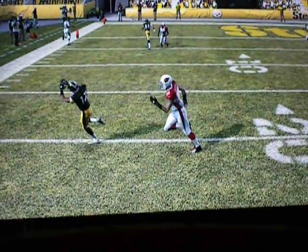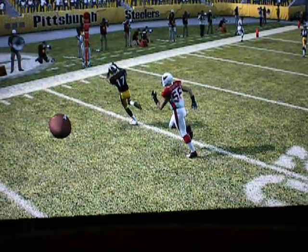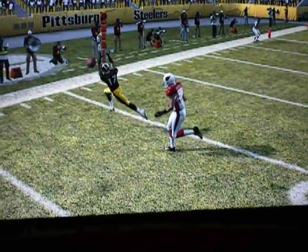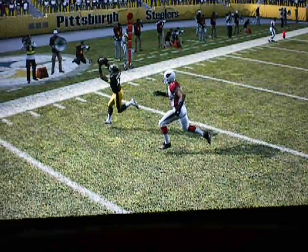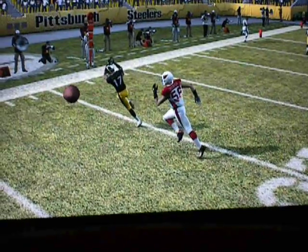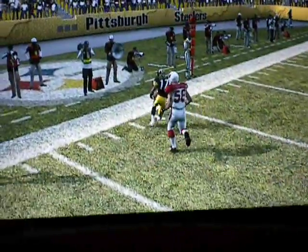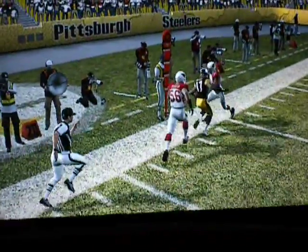He makes an adjustment to the ball. I'm not really crazy about this animation, but when I threw the ball I angled it to the left a little too much. What I also like about this is the ball didn't shift to meet my receiver — the receiver had to make an adjustment. He makes the catch, tries to turn up, and steps out of bounds.